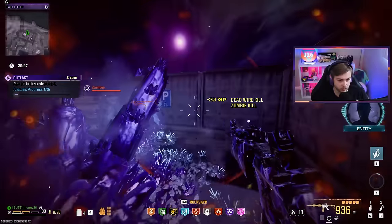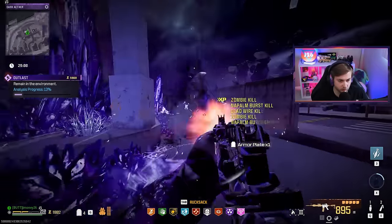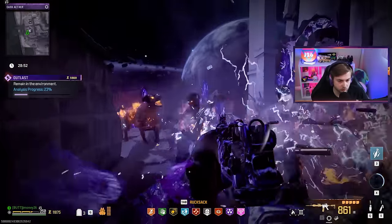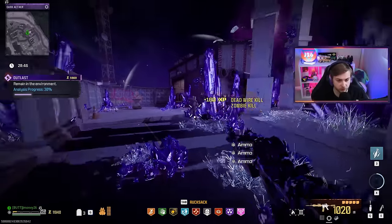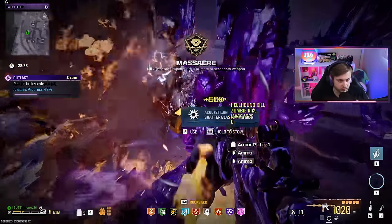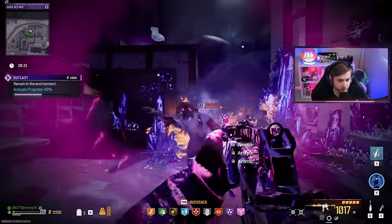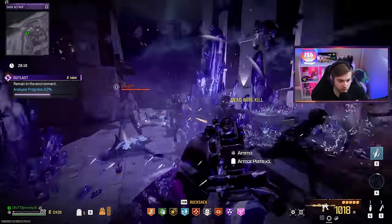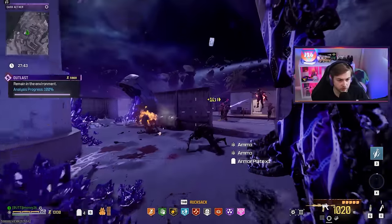Dead wire detonators are so busted. I'm glad this works with lethals and tacticals — I wasn't even thinking about them when they came out. Oh, is that shatter blast? Does shatter blast activate it? We get double the ammo mod activation when it goes off — it's actually kind of nutty. And we just keep picking up mollies so let's just keep throwing them. It was way too simple — and this should be the contract right here. That was so easy, I'm glad we did this one first.